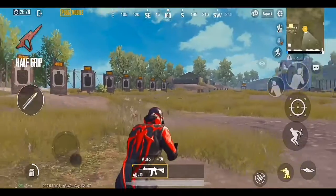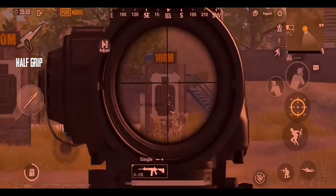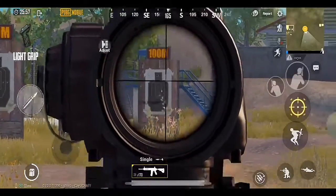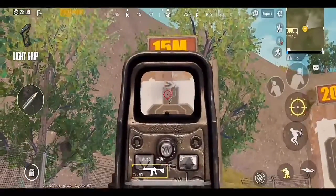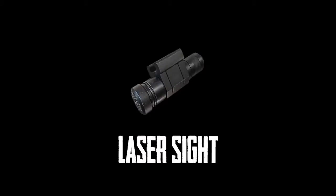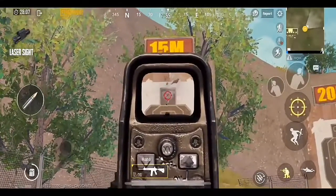Half grip: best for long-range sprays, not recommended for short sprays or for single tap weapons. Light grip: best for single tap weapons, also useful for close range, not recommended for long-range sprays. Laser sight: it's basically not a grip — it just helps in reducing the hip-fire spread.